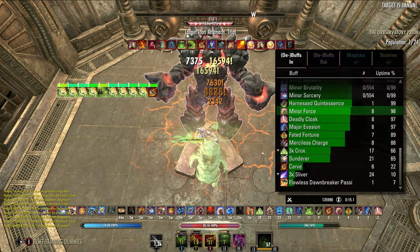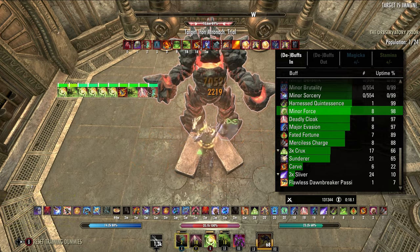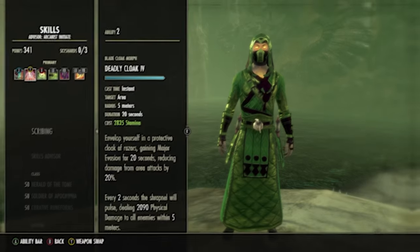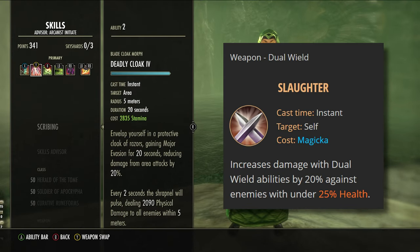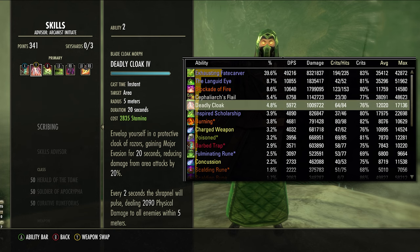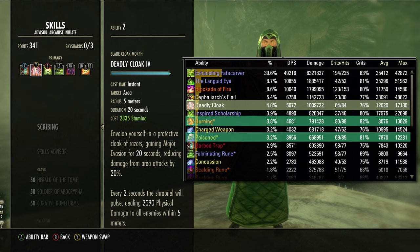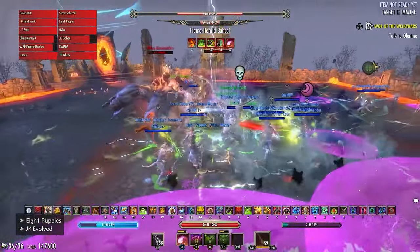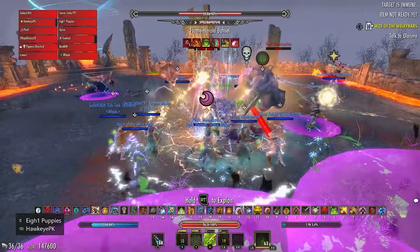Trap's final use is that it provides Minor Force, a buff essential to our damage output — only relevant when not using the Velothia Mage's Amulet since this mythic provides the same buff more consistently. Deadly Cloak is a strong damage over time effect, especially near the end of a fight, as the dual-wield passive Slaughter increases the damage of this ability by 20% against enemies under 25% health, resulting in a max tick of about 13k and a total DPS value of roughly 5-6k. Cloak is even more unique on the Arcanist as it can help proc the Flame and Poison enchants on your front bar when using Fatecarver without having to light attack. It also gives you Major Evasion, reducing damage taken from Area of Effect attacks by 20%.